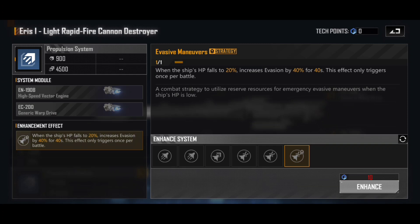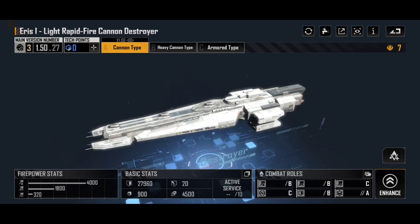Then we have Evasive Maneuvers. If you can afford to spend 10 enhancement points on this, when the ship's HP falls to 20%, evasion goes up by a further 40% and that lasts for 40 seconds, which means this ship becomes incredibly difficult to destroy for those 40 seconds.